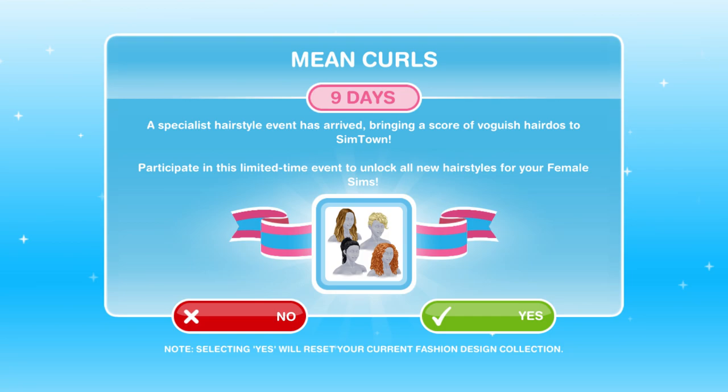This event came out on the 4th of August 2017 and it lasts for 9 days, so if you're watching after that time has gone, then you have missed out on that event, I'm afraid. Sims Freeplay does tend to bring these events back, so you'll just have to wait until they decide to do that in the future. When you are able to do this, you will get a pop-up that says Mean Curls — a specialist hairstyle event has arrived, bringing a score of Vogue-ish hairdos to Simtown. Participate in this limited time event to unlock all new hairstyles for your female Sims.